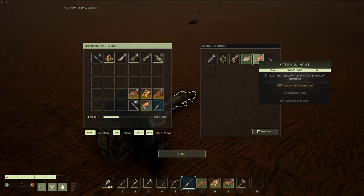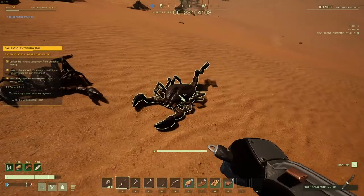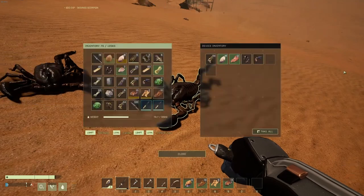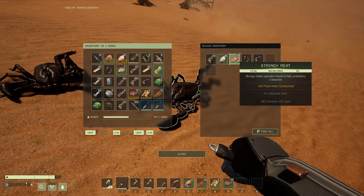What you want to do is use the knife from the pod to skin cougars and scorpions specifically. This is because they're going to be dropping stringy meat, which is something you need in order to complete the mission.